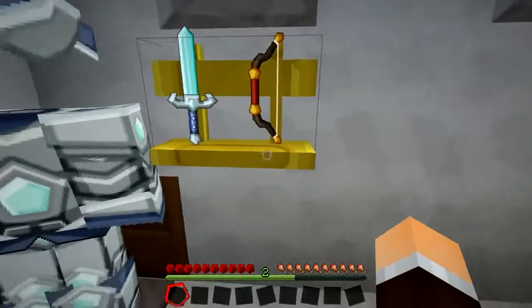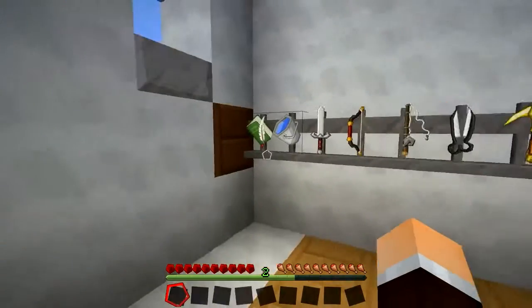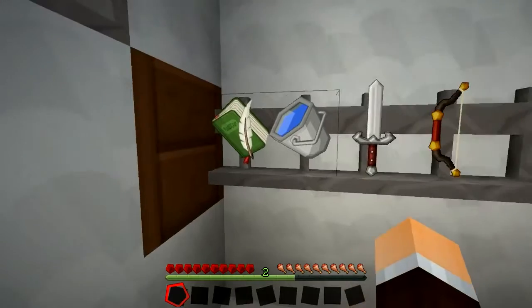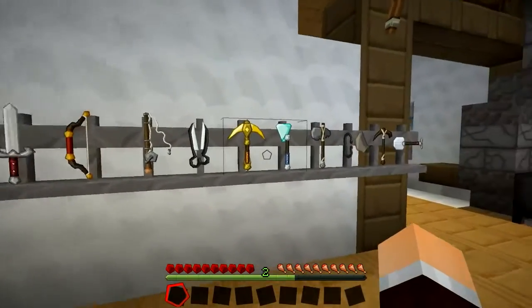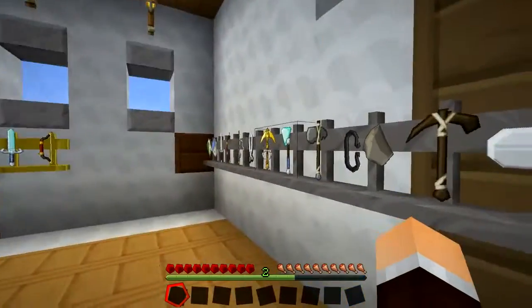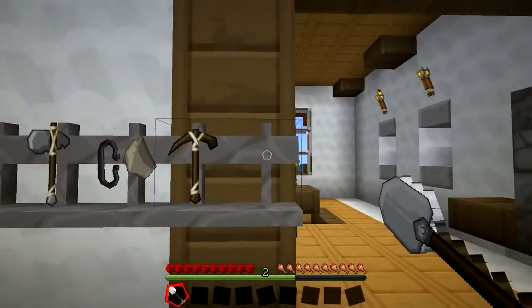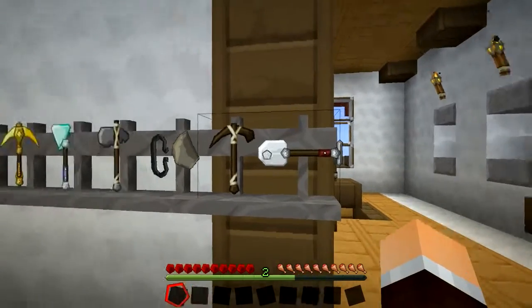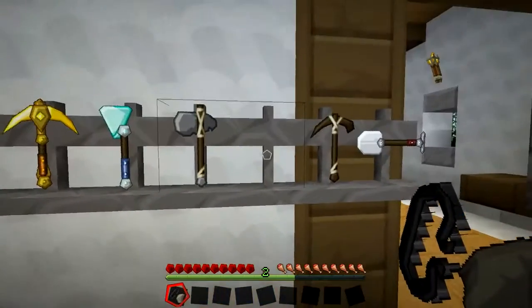So there we are, we've got different types of racks and here's an example of all the different things you can put on there. I've got like a quill, a bucket of water, and all the different types of tools you can have. Now to get these off, all you do is you look at the one you want, right click, and there you go — you've got your spade. Then you just look at the space that you want to put it on and right click again. If I want my flint and steel, there you go, you just pop it off like that.